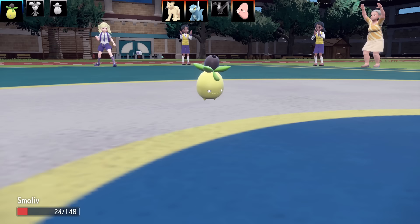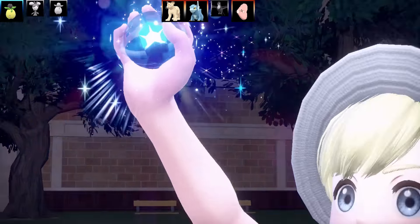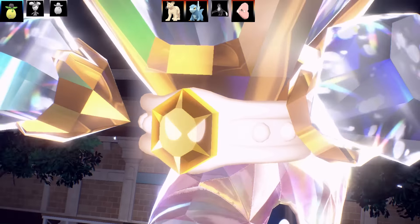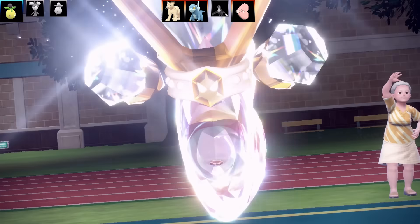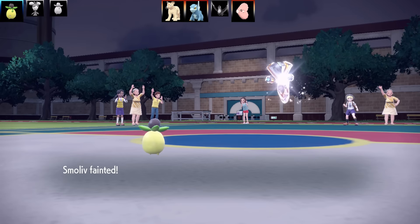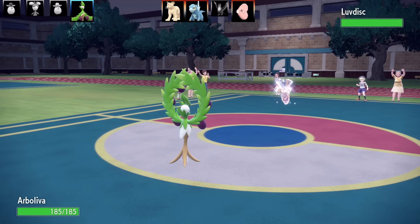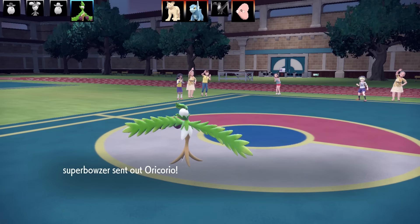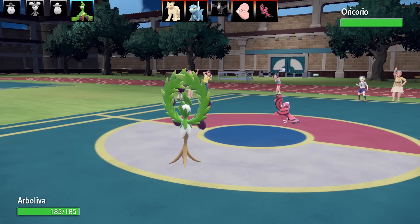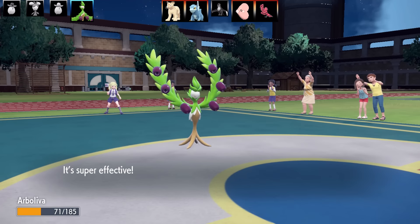Now comes Luvdisc versus Smolov — I have the type advantage. Luvdisc goes for a Tera and it turns out to be Terra Normal Luvdisc, which actually has decent speed with Swift Swim. It's going to be a Terra Normal Tackle — that's very cruel. I really didn't appreciate being fainted by Tackle. The next Pokemon is Arbolivia. I love this swapping out and Oricorio coming in — Earth Power isn't going to do anything. Oricorio goes for Revelation Dance doing lots of damage, but I tank it with max health. Seed Sower activates putting Grassy Terrain on the field, and I go for Terrain Pulse.